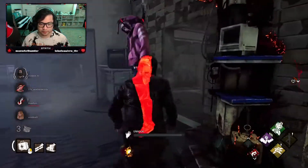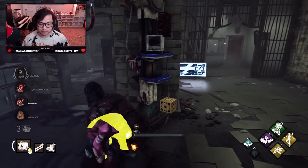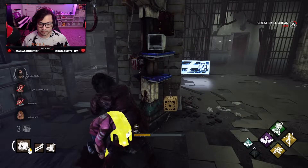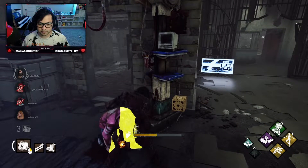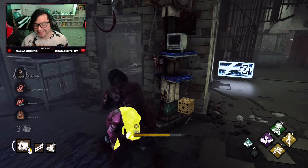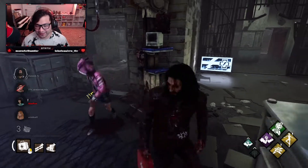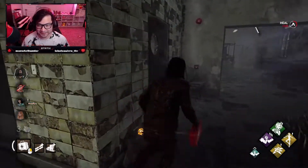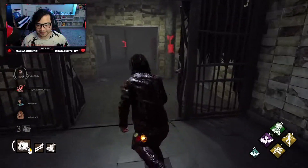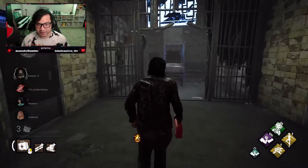Don't worry Dwight, I will finish what you started. Come on, come on — nice, let's go! I just don't know where she's hooked... oh, there she is. Level one Botany really doesn't do anything, huh? This is all I had on Jeff at the moment — I got him to level 50 and then just stopped. That's the only decent perk I had on him. Oh great, she saw me.